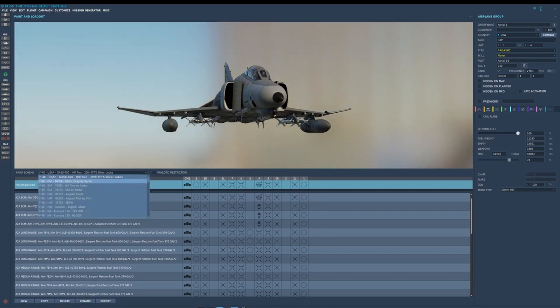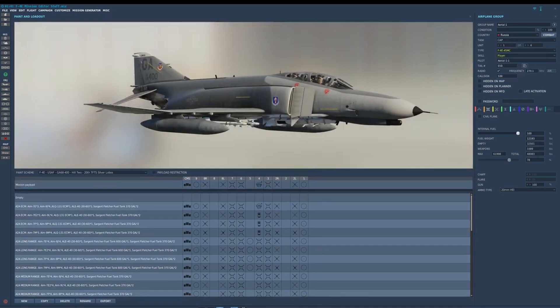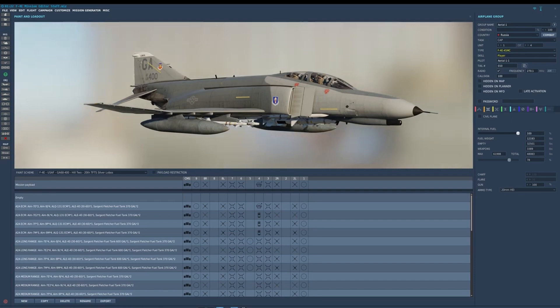Here's another cool thing. There are a ton of liveries included with the F-4, and Heatblur has decided not to restrict them by country. So you can have, say, a Russian F-4 and still pick any of those loadouts or paint schemes. The reason is flexibility — you can do fictional scenarios or you don't have to mess around with coalitions just because a paint scheme is for the Greek air force. It's nice, simple, and flexible, and we do appreciate it.